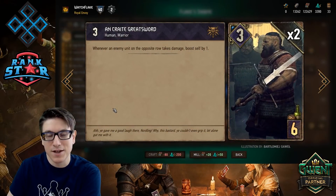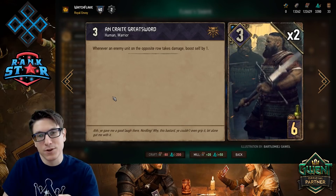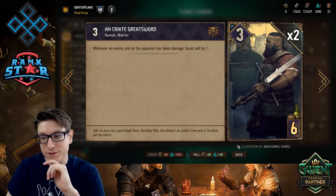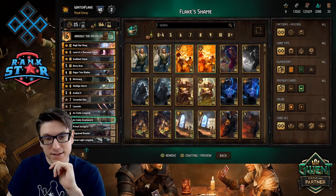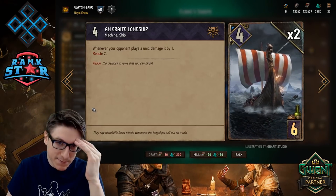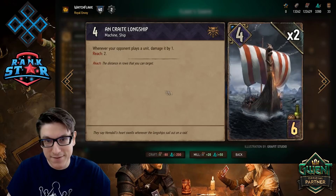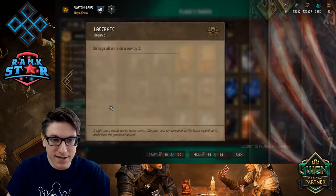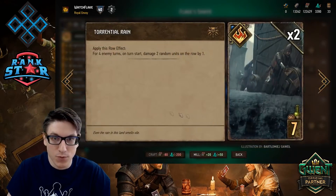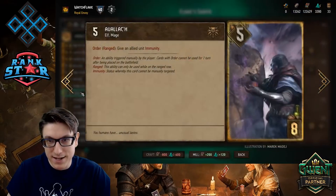Two Ancrite Great Swords — this is the core old school Axemen card. Any damage the opposing row takes turns into a point of strength for this card. I have one Ancrite Longship, a throw-in at six provisions, just a good card to lead off with. One Lacerate and one Torrential Rain.